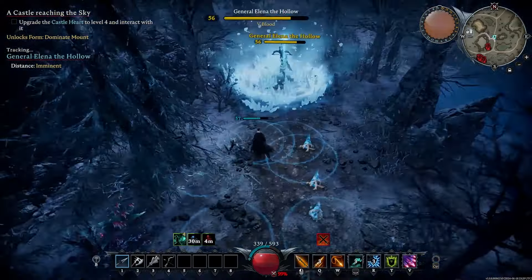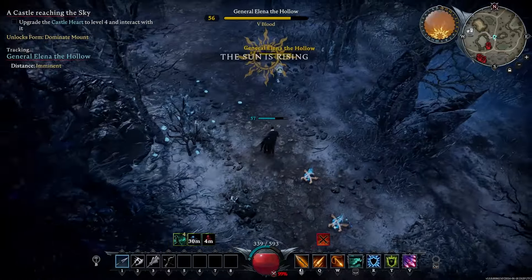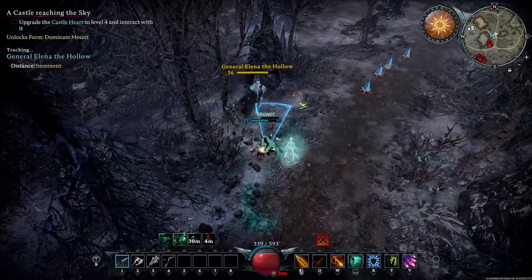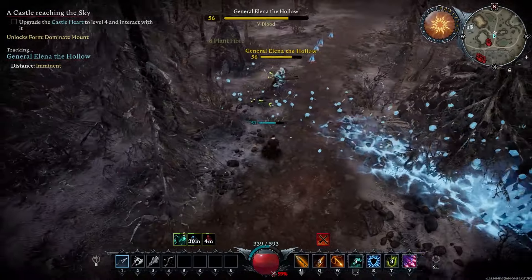Probably shield, absorb two shots, maybe a dash, and then watch out for the fourth hit. You can move out of the way, but you've got to be pretty quick. The rest of her attacks are not too hard to avoid. Spawn a couple of skeletons.